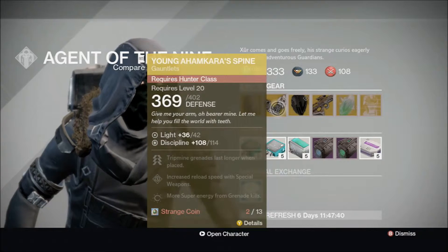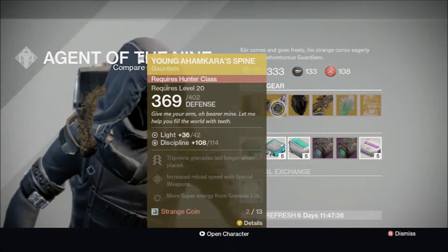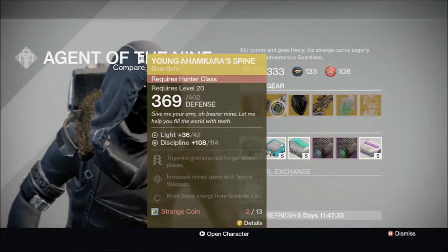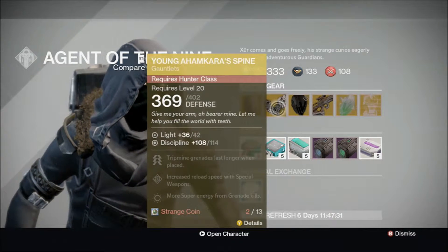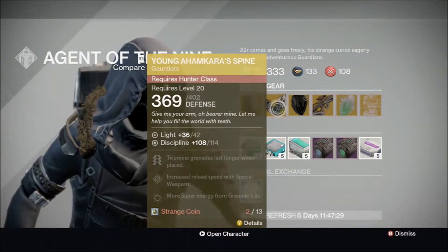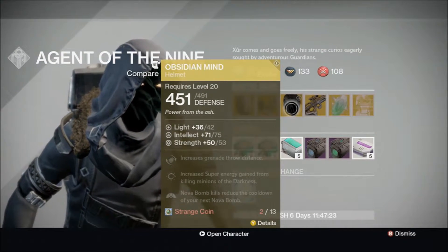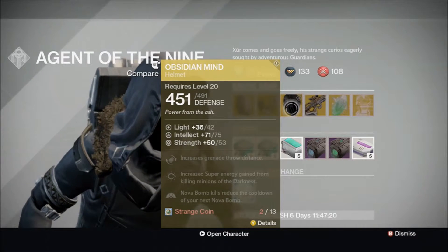Young Ahamkara's Spine is a very good PvP glove, but with the perk it has — trip mine grenades last longer when placed — I can see other exotic armor pieces for the Hunter that are much better to use than that.